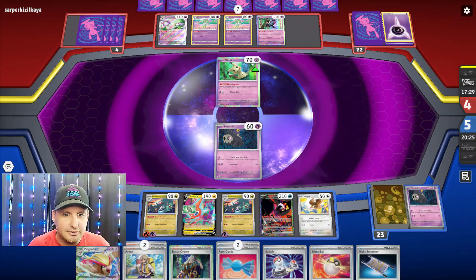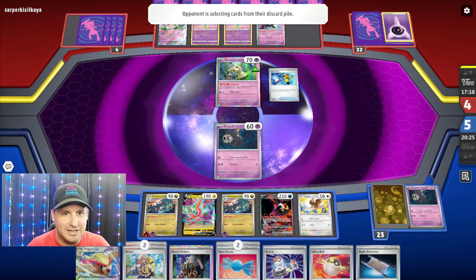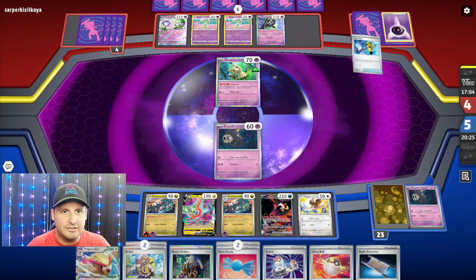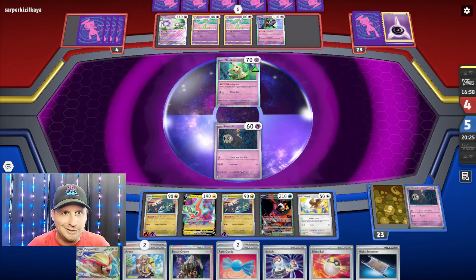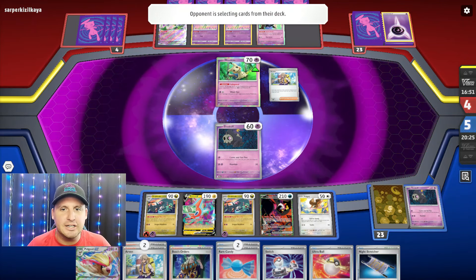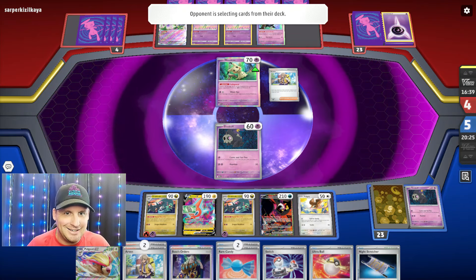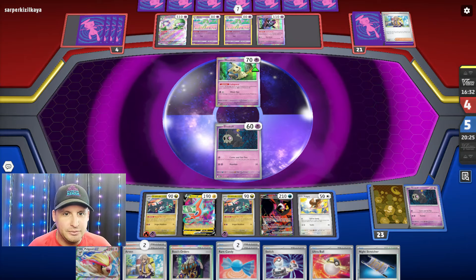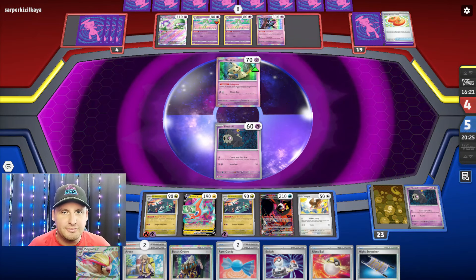They might just hit the Dusk Skull and hit it out. They're gonna try to get that Scream Tail going - can't blame them. They've got two chances unless they have an Ultra Ball or Nest Ball. They got Arvin so they're gonna get it out. I have two Dracloak so if they hit one that's okay because I'm gonna boss and hit out - I'm gonna take two prizes. They only have three energy, oh that might actually hurt them.